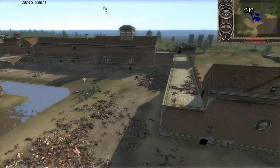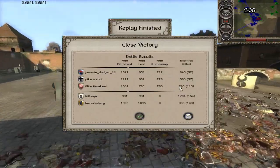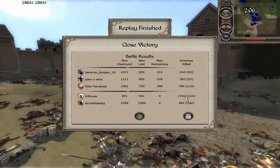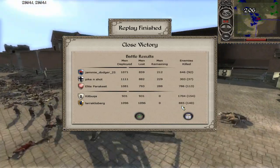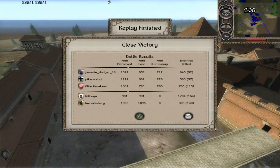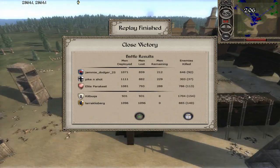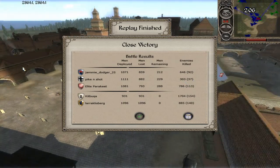Congratulations to the attackers — it was down to a handful of troops. Elite Parakeet did a very good job getting the most kills. Jamie Dodger got 646, Pike and Shot got 303. The Mongols got an incredible 1,700 kills and Novgrod got 885 — even though they lost, they almost defeated a 40k gold force on 28k, which is a crazy difference. Denmark could have won more easily if he put his crossbows on the wall. Pike and Shot attacked way too quickly and sloppily, which is why he only got 303 kills. But it was enough to win — I hope you enjoyed the video, see you next time!